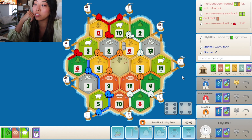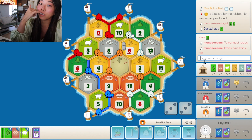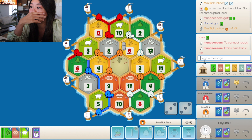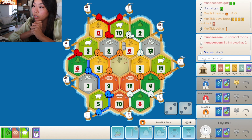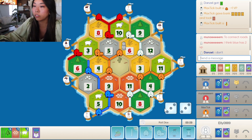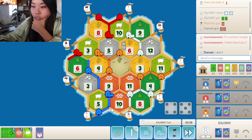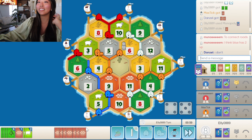We might need to pull out the mono soon because somebody might win — blue might just need a road. Yeah, I think blue could have won there if they stole my wood. What is going on here? They have one card — what are they thinking about? End your turn. Okay, I think we mono the brick to prevent blue from winning. Nice — good steal by me. I wish I had the brick. You know what? Let's get to the brick port. Let's do that.